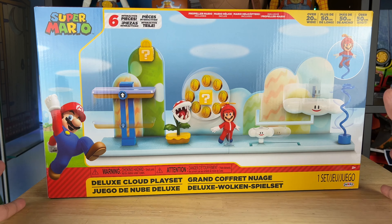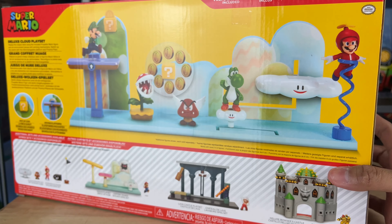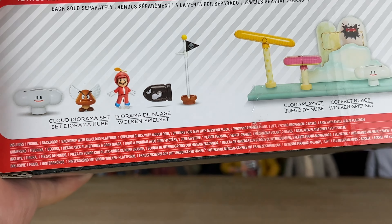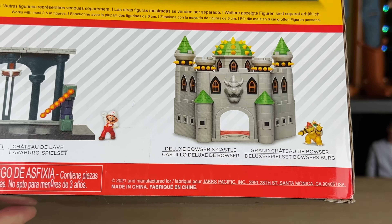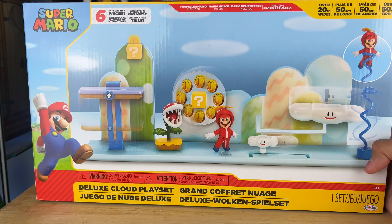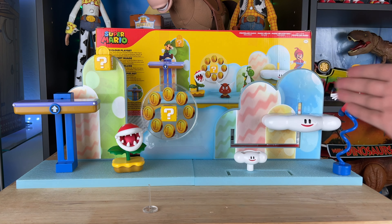Now let's get into the Deluxe Cloud Playset. When I first saw this at Target it was 30 bucks, and I thought it was a little pricey, but I wanted a display backdrop for all my Jakks figures. When I saw this one, it reminded me of a throwback to Super Mario — I like that it has coin blocks and a lift, and it even comes with a little Propeller Mario, which I thought was really cool. There are other cool sets you can buy, but I just wanted something to scale with my four-inch figures. The Bowser Castle is really cool but it's massive, and I'm already pretty full on toys in my office. I think this set is pretty epic — love the Super Mario OG logo on top of the box.